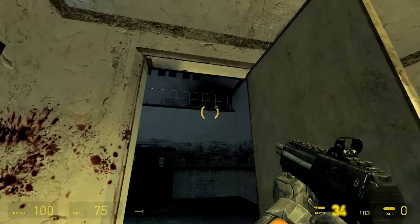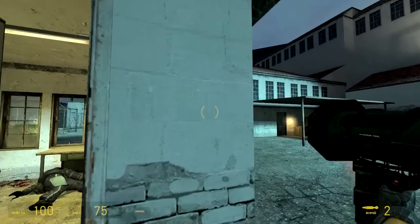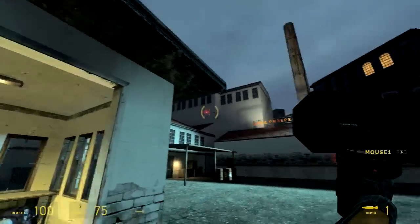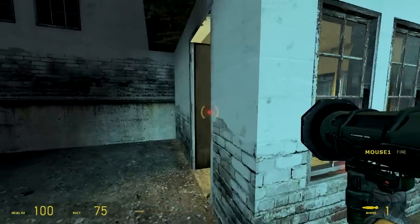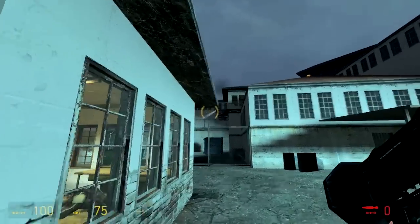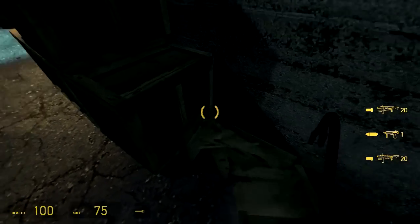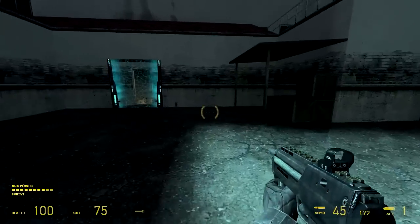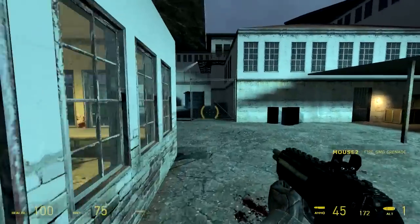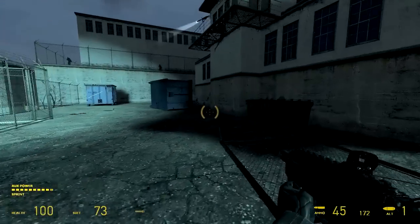Now we have to deal with a gunship that's appeared. This area reminds me a lot of the first prison map in Half-Life 2 where you break into the prison and roam around the courtyard attacking soldiers in the towers - there's a lot of nostalgia here. This is where you realise you've missed something critical, because you don't have enough rockets to take out the gunship and I haven't found any other rocket supply in the map so far. Something strange is going on - so now we have to do the gunship dance while avoiding enemy fire.